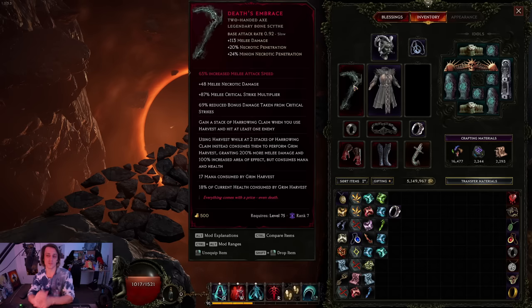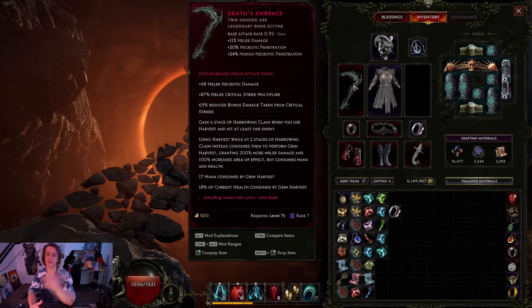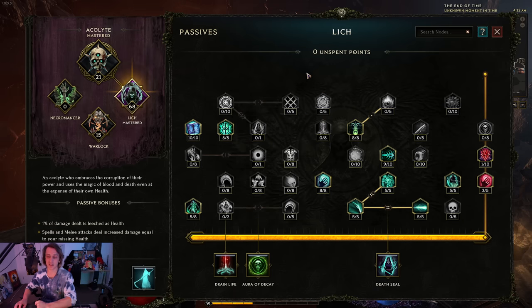This axe is basically the core unique - you do whatever you want up until you get this axe and it all works fine, but it doesn't really get better than this. It gives a lot of damage and a lot of crit multi, and if you get attack speed onto it that's great. It uses an extra Harvest buff that makes it do more damage and more attack speed, which is happening all the time. The passives feature necrotic damage, int scaling, some leech here or there - there seems to be very little stuff to spec into specifically as a melee lich.